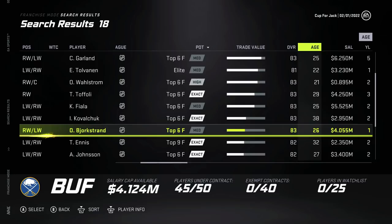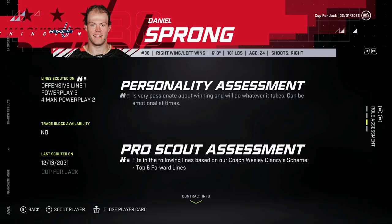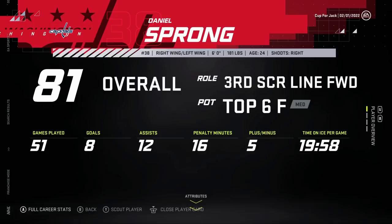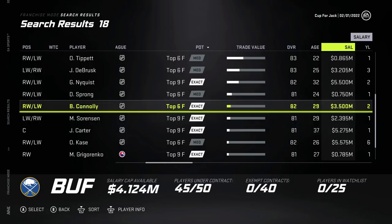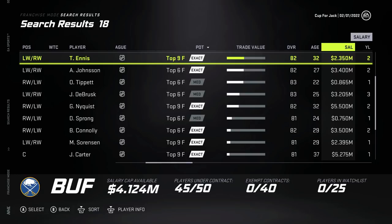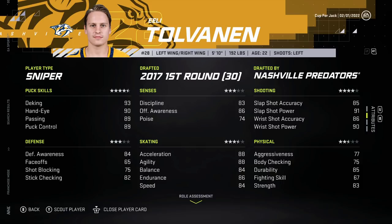Oliver Bjorkstrand is making $4 million and is in a contract year. The trade values are so messed up it makes this much more annoying. Daniel Sprong - he's a sniper, 24 years old, looking for a team to prove himself, playing on Washington right now and not doing a whole lot. Jake DeBrusk - he's a sniper, that would work out really nice, and he's cheap. Owen Tippett's on a contract year, going to want big boy money. Eli Tolvanen - I would absolutely love to get him. He would be perfect, and they're not even playing him. Oh my God, Nashville what are you doing?